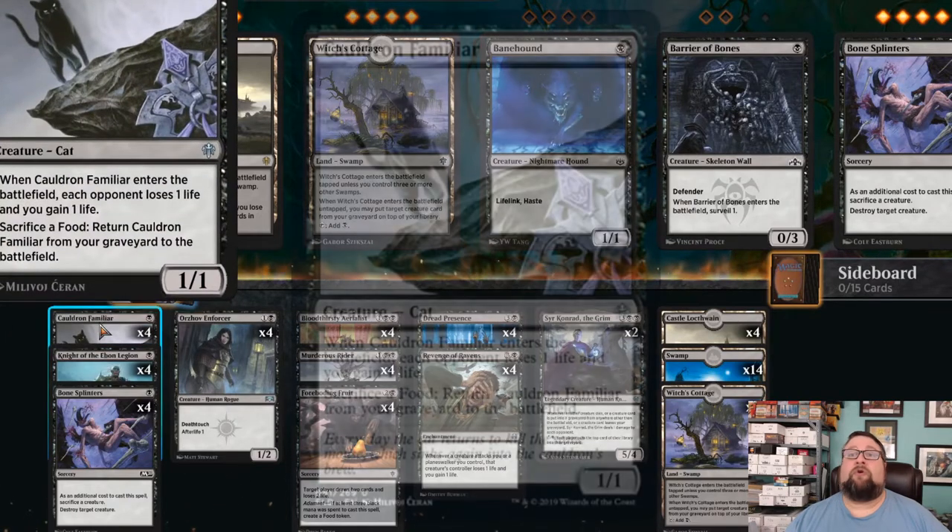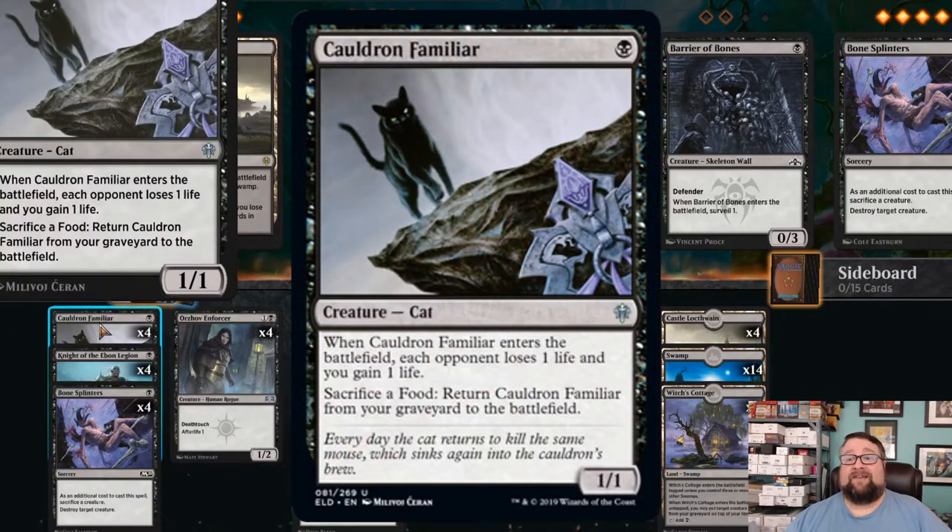First of all, we have four copies of Cauldron Familiar — a 1/1 cat for one black mana. When it enters the battlefield, each opponent loses a life and you gain a life, and then you can also sacrifice a food token and return it from your graveyard to the battlefield.